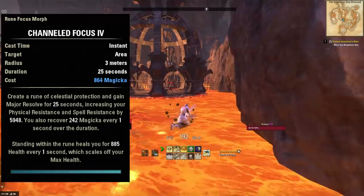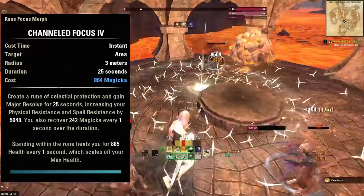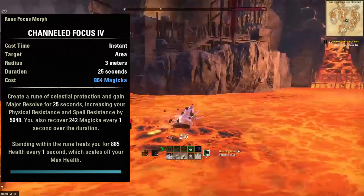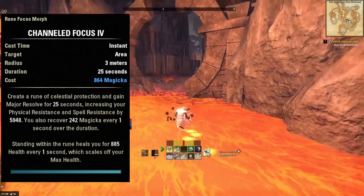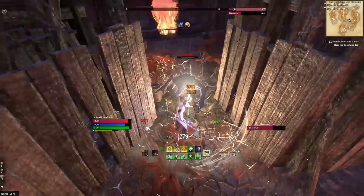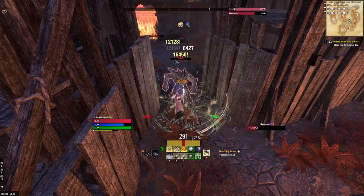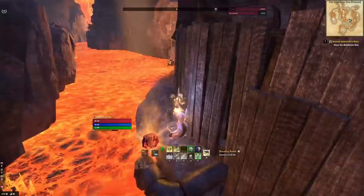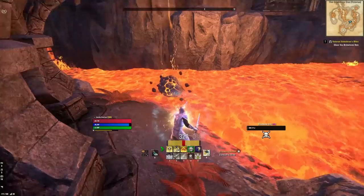If you're running out of Magicka when you first start playing the build, it's likely because you're still missing some passives or champion points, or you're overcasting dots before it's time. You don't have to stand in the rune to get those two effects — Major Resolve and Magicka regen — but if you do stand in it, you get healed for 885 health every second. In the grand scheme of things 885 health per second is basically nothing, because you're going to have thousands of health coming in every second from your Ring of the Pale Order, your sweeps, your Radiant Glory, and all your dots. The 800 extra health for standing in the ring is nice, but don't die trying to stand in it.